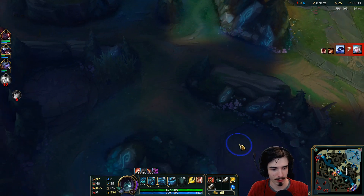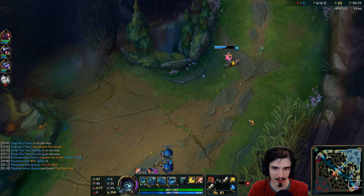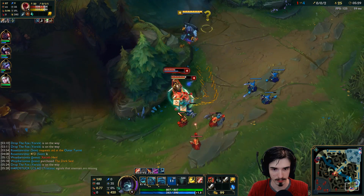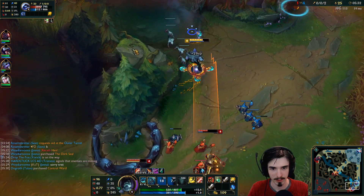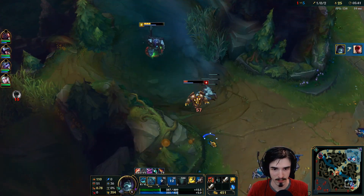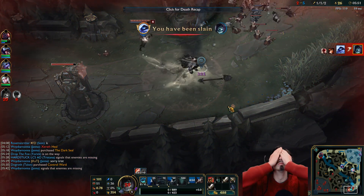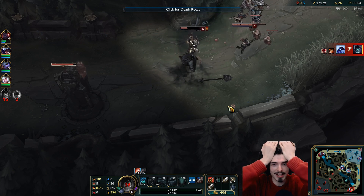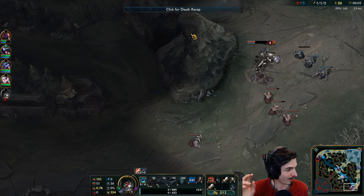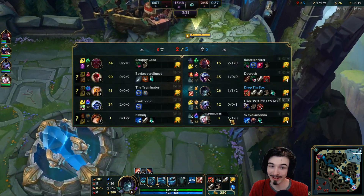I'm just going to trot down bot side here. I want to go bot because this could maybe be a cheeky little kill. I kind of want to go Gromp first because that'll get me level five, but I'm just going to head bot here — and I've got a whole ghoul army again. If he comes in on this, I think we can kill him. Oh my god, I'm so bad at this game. I could have killed him there — I should have flashed E'd him. Ignore the last ten seconds of that play.